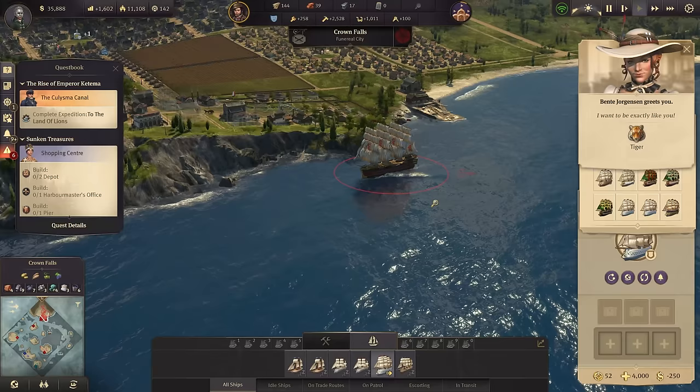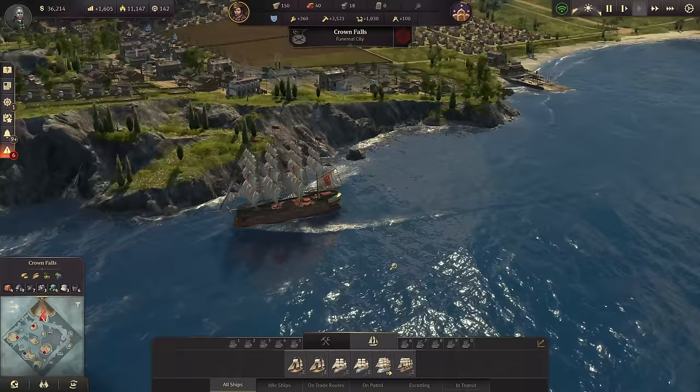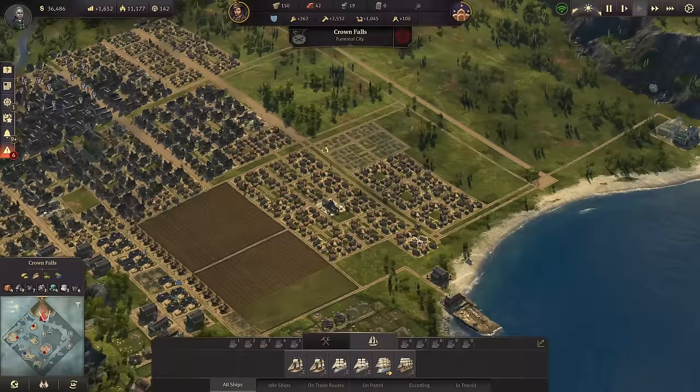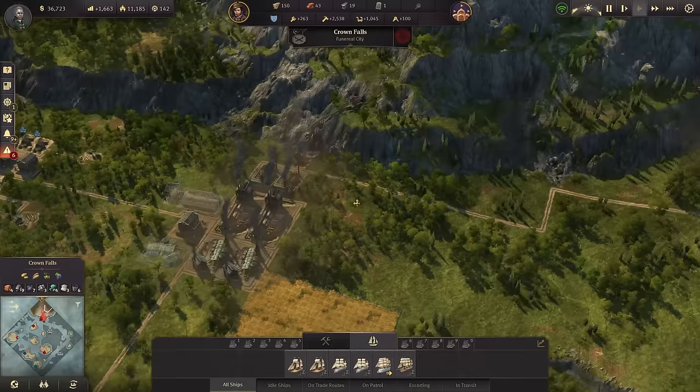Bente wants to give me something again - a tiger! This can't be good. Let's stick with one of those new skins. The banner of the cat rises proudly. We need 10 more tons of weapons before I can build the next Ship of the Line. We've also unlocked the Royal Clipper now, which is a faster and more durable trade ship. Let's go ahead with the next weapon factory in Crown Falls and another steel works.